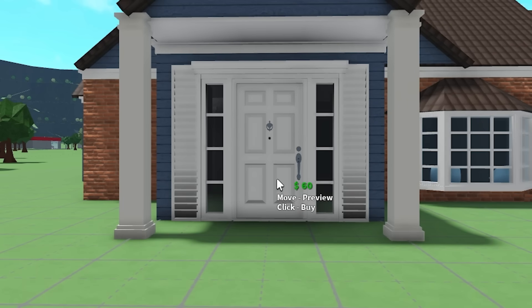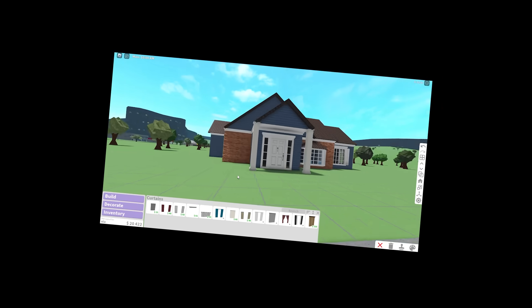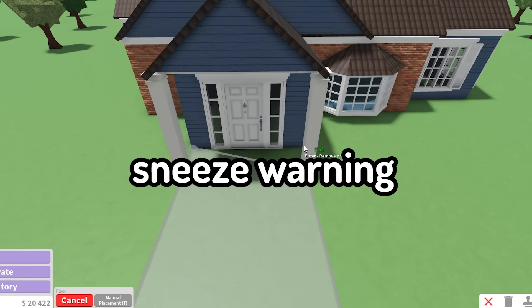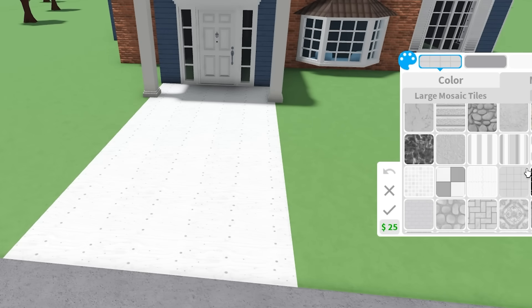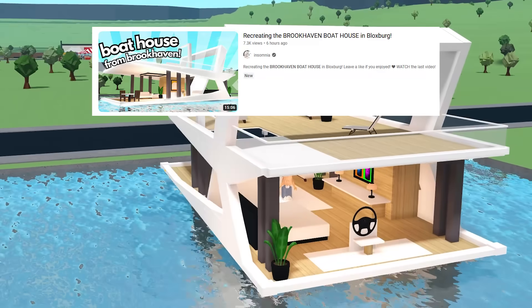I want to put the shutters on the door — it's like it has wings. It could work on the door because there's side light windows. We have 20,400 left. I want to add a concrete path that just leads up to the pavement. I'm trying to find a path for our house. And if you're wondering what that is over there — I made that. It's from Brookhaven. Isn't it so cool?